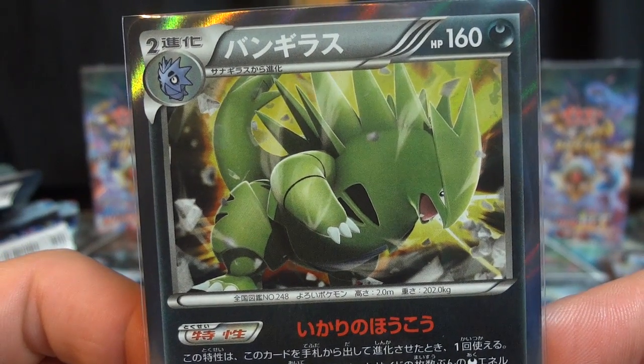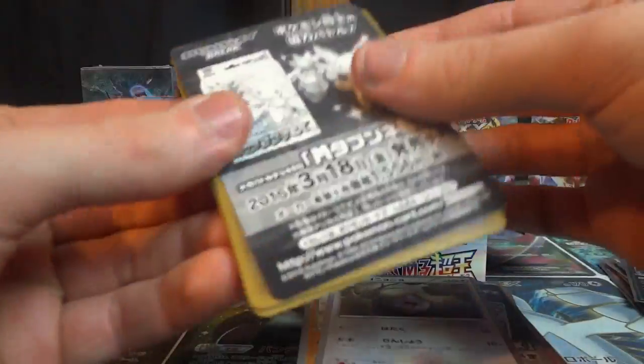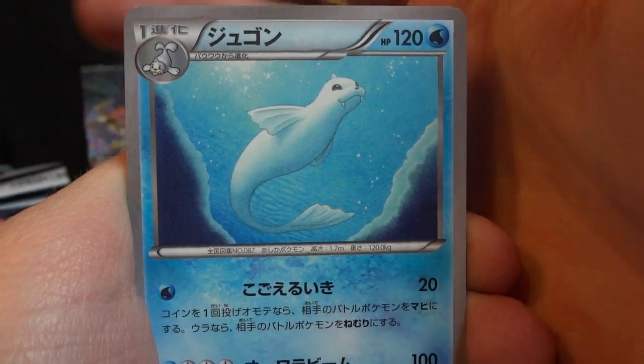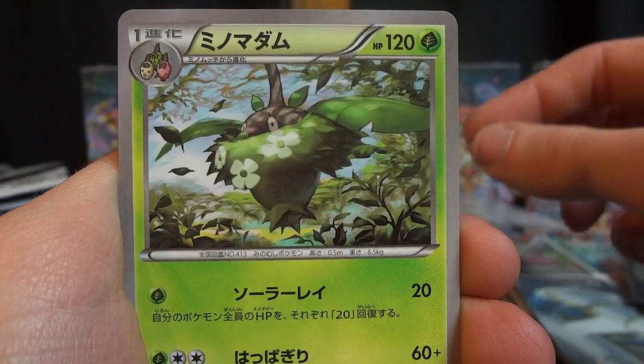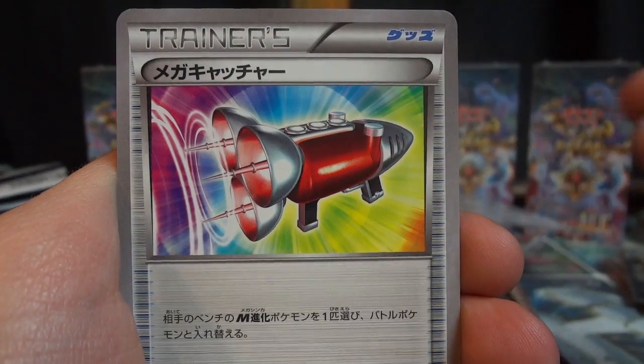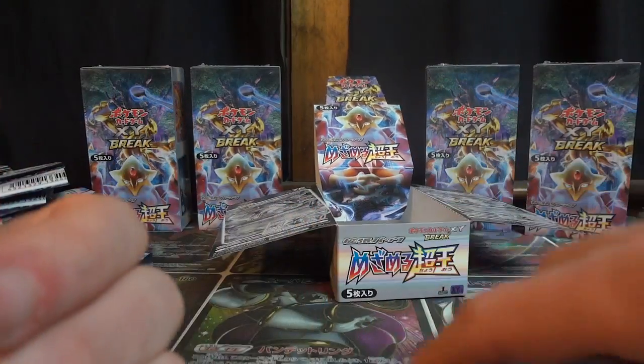And just like that — I say 'just like that' like this hasn't been a 17-minute opening — but just like that, our final box is coming to an end, the final pack. It's going to be: Dewgong, Jigglypuff, Vullaby, another Wormadam, and another Mega Catcher to finish things off. I think that might have been card number one and card number 100 of this opening.